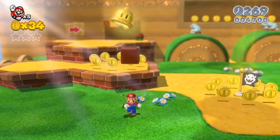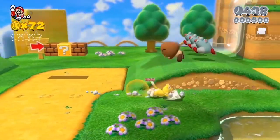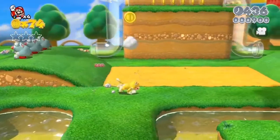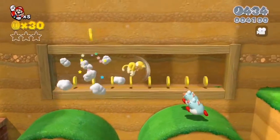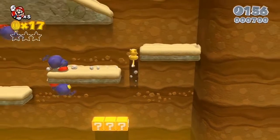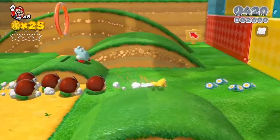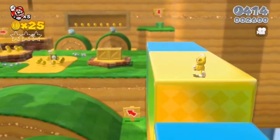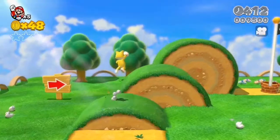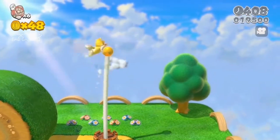Cat Mario has lots of interesting new moves that are very cat-like. You can slide like a cat, and the jump attack looks like something a real cat would do. But the best part is that you can climb walls — real cats do this too. They climb on walls and walk on top of fences. Being able to do that kind of stuff is really a lot of fun. You're also able to climb up goalposts, like this.